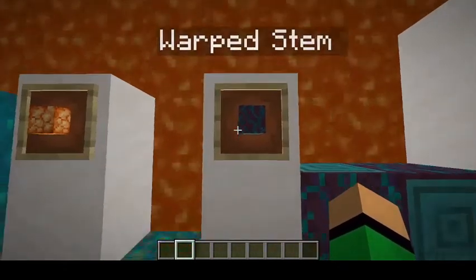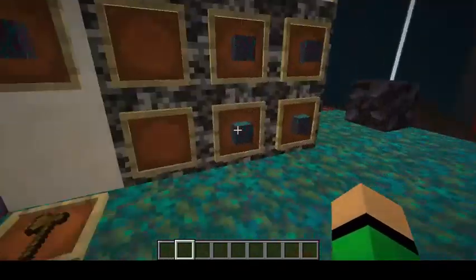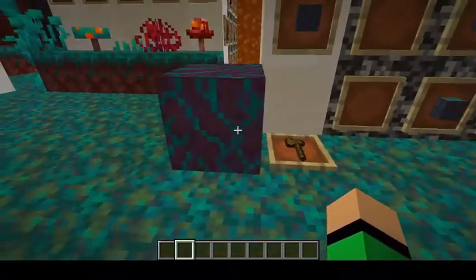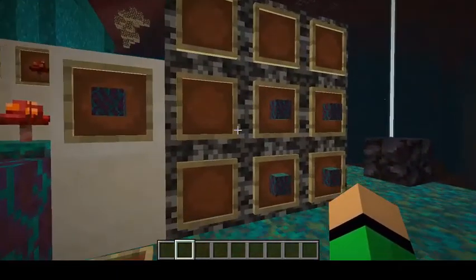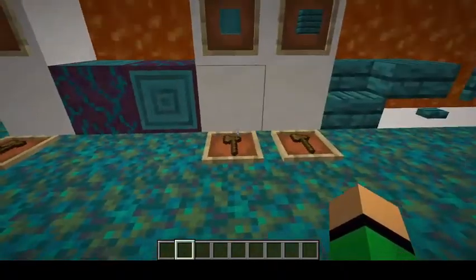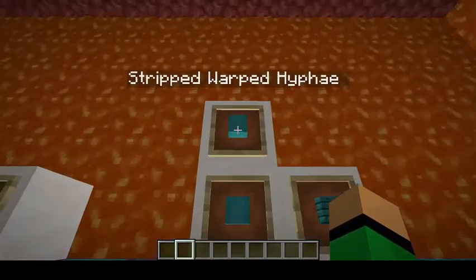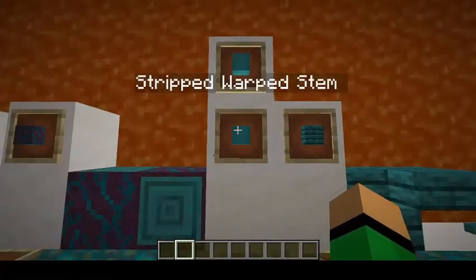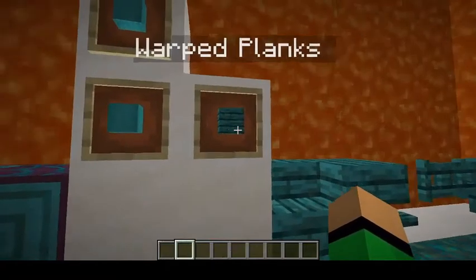The stems are the Warped Stem. You can cut them with an axe, and you can create Warped Hyphae out of them, which is their four-sided block variant, crafted like you would normal wood. You can also strip these versions with an axe, which gets you Stripped Warped Stem or Stripped Warped Hyphae.